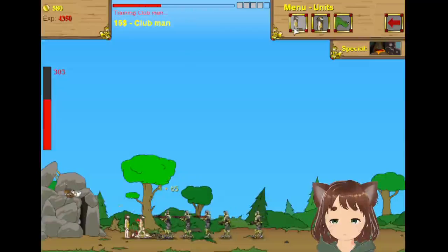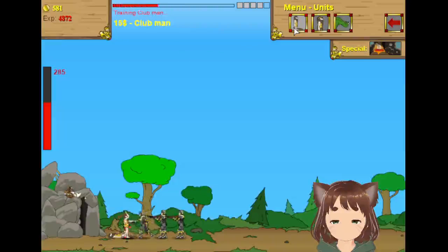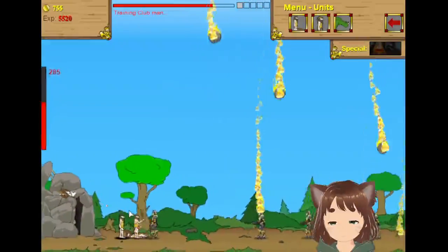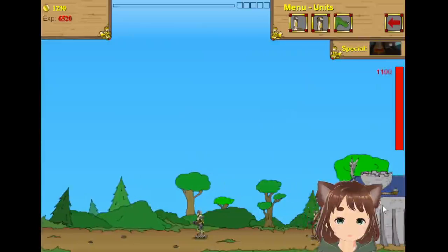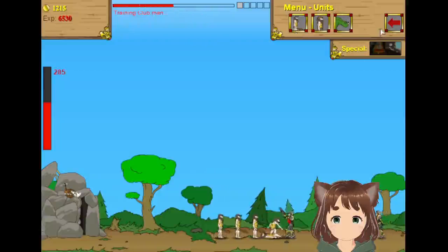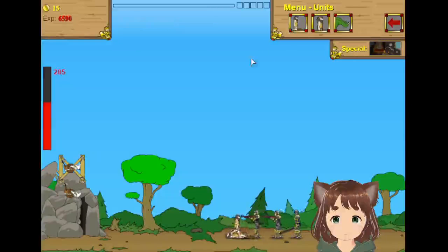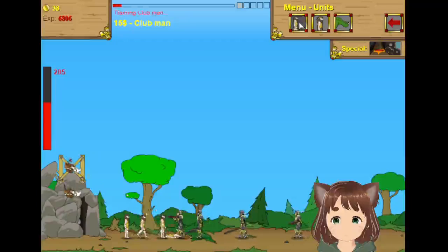That doesn't look good. Why did they decide to go with all these guns? Just keep hiring as many Cavemen as we can. There's a bunch of archers now. We added another turret slot and got a turret — we barely had enough for that. We're making progress, though it was kind of close.